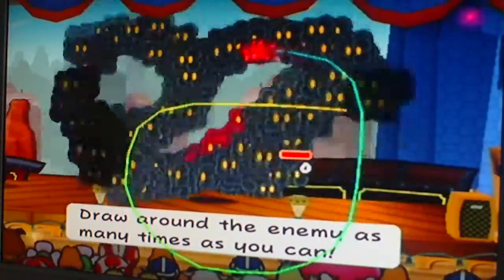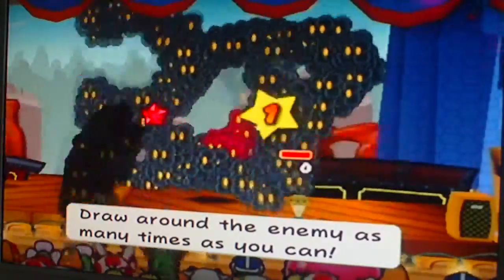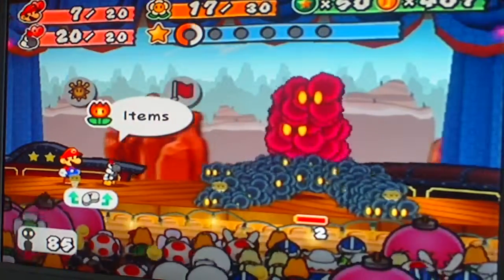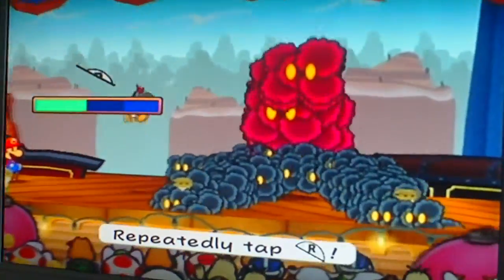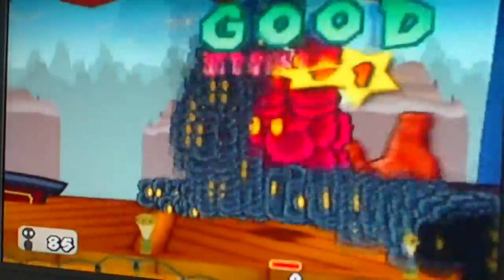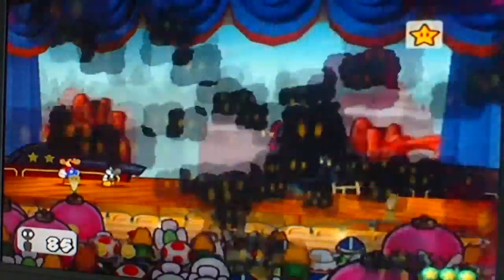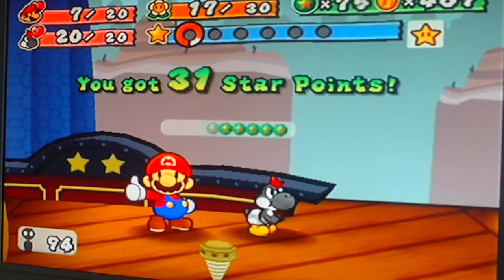That's a mouth. Here's an eyeball. I'm gonna finish it this time — I never get to finish my smiley face whenever I do Art Attack. And he's dead. Smorg is gone. You get 31 experience points — that's pretty good.